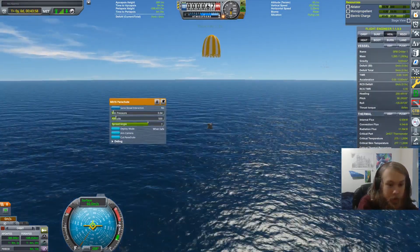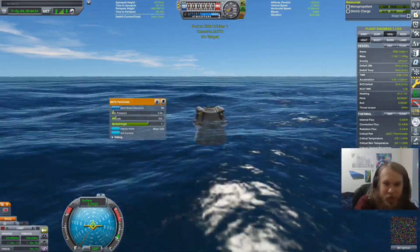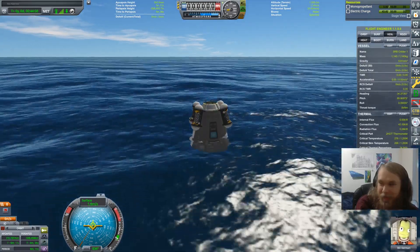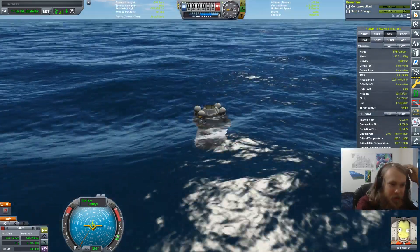There we have it. I put the chute altitude down to 500, which is usually okay, but I forgot that I had all these heavy experiments on here. But we survived. Bill survived. The science has survived. So we should be able to unlock some other stuff.